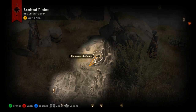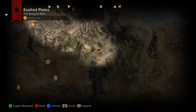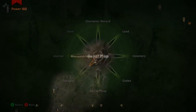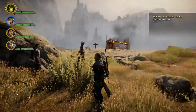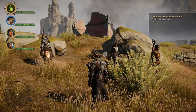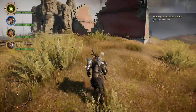We're going to start at Riverwatch Camp. Here is where you came in, and here is Riverwatch Camp. From Riverwatch Camp, you want to head out kind of southwest. You see there's this house on fire in the distance, and then there's another house a little bit closer to the camp. This is the house you want to go into.